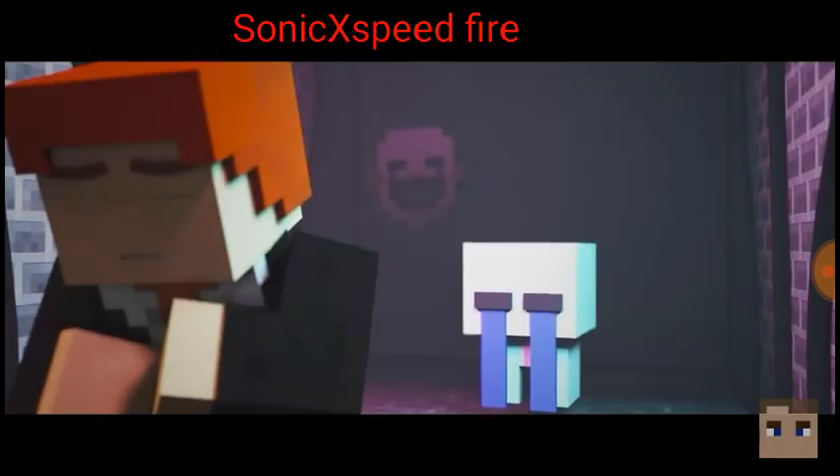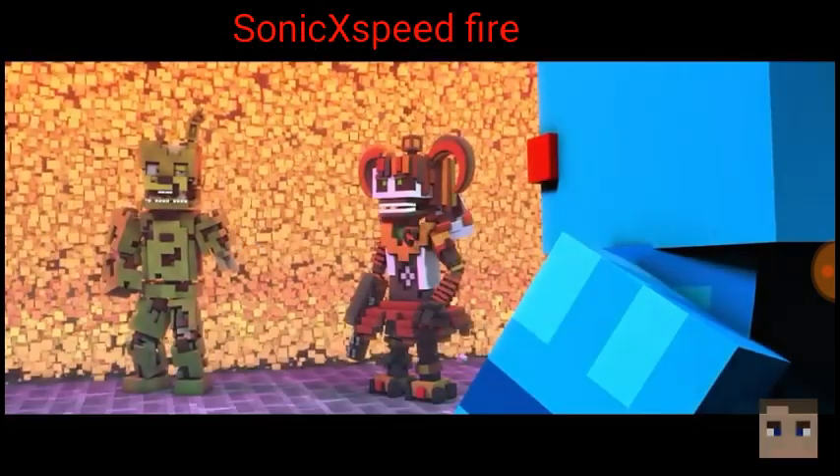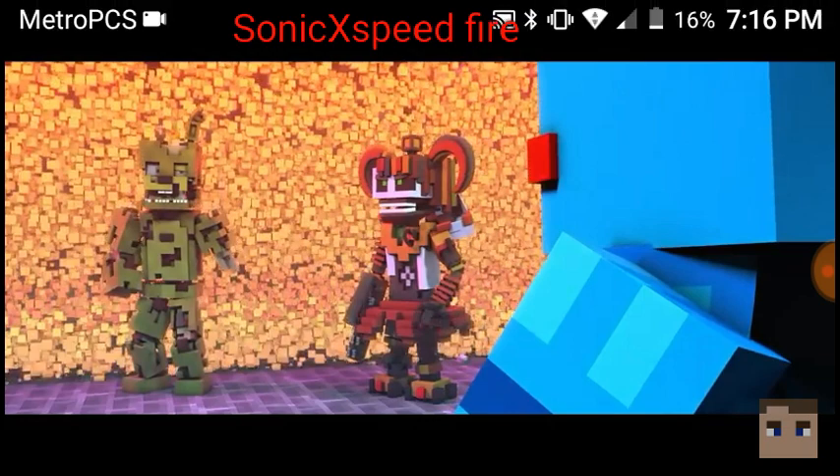Where did that come from? Also, the marionette mask is randomly over there - that's not in FNAF 6. The fire does not look like that in Minecraft, but still pretty cool. Why is Baby's face plate still like that? Also why is one of the Rockstar animatronics there? Isn't it only Molten Freddy, Scrap Baby, Scrap Trap, and Lefty as the enemies - not Rockstar Freddy, Bonnie, Chica and Foxy?